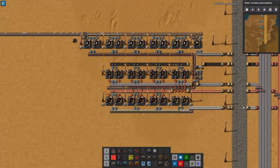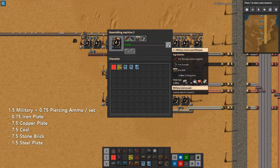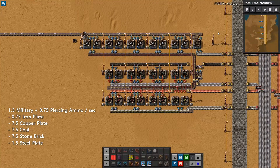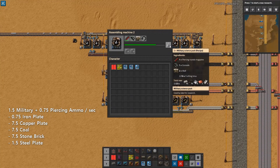Moving on to military science, we can see that this is slightly more complicated, with a few kinks and quirks to emphasize. Each of these assemblers is producing two military science packs per 10 seconds. So with 10 assemblers, we will be producing 1.5 per second — 90 per minute. In order to keep 10 assemblers working, we would need one piercing ammo per second, technically 1.05 per second because of crafting speed, which would require three assembly machines making piercing rounds.